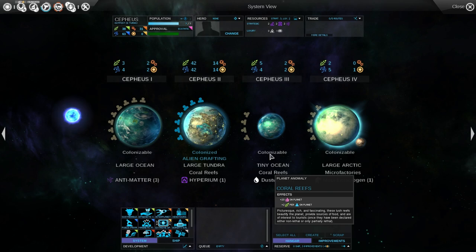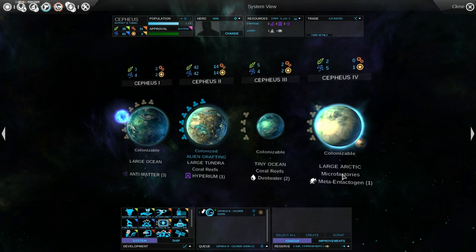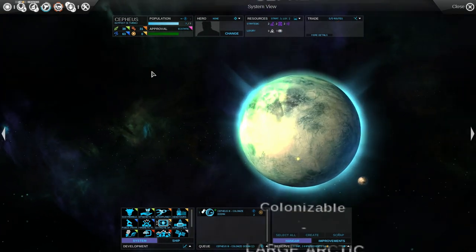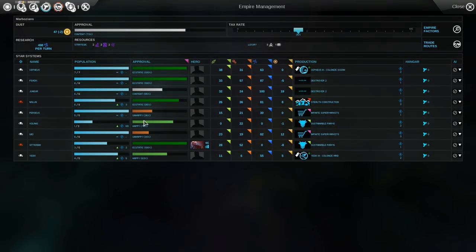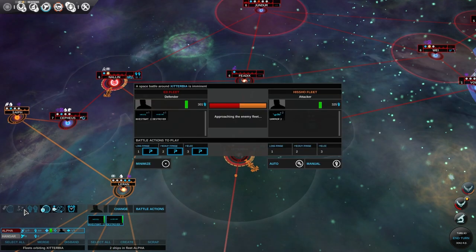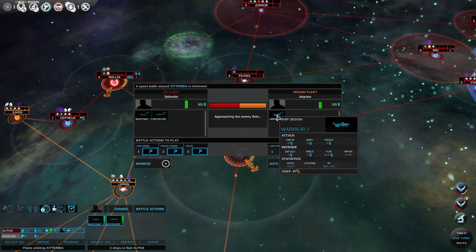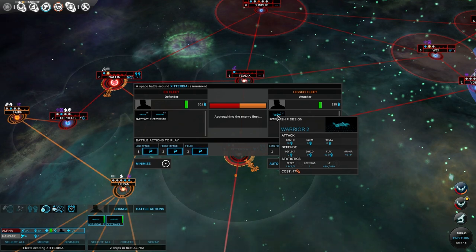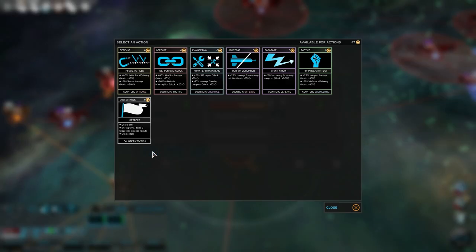I'm waiting to get one more hero who's either corporate or administrator for one of my other systems, because you have an academy cap of 3 at the start of the game — meaning I can only have 3 heroes, with an extra slot unlocked later. I should definitely grab this planet now, and this one as well — it's pretty good. This system will actually be pretty good in the long run.